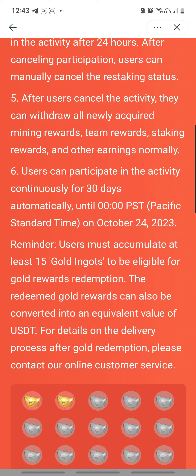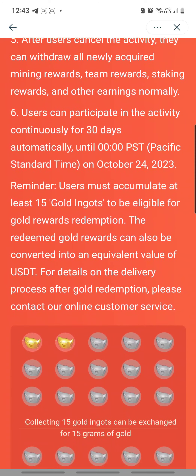Point number five: after users cancel the activity, they can withdraw all newly acquired mining rewards, team rewards, staking rewards, and other earnings normally. And number six: users can participate in the activity continuously for 30 days automatically until the 24th of October.